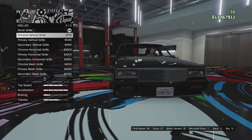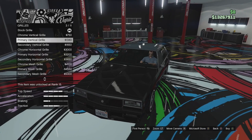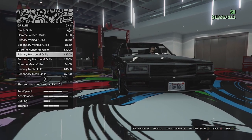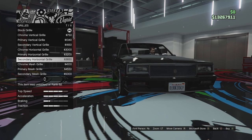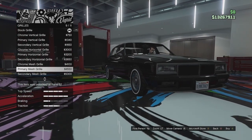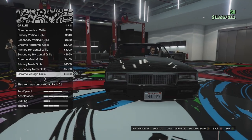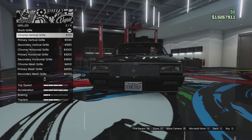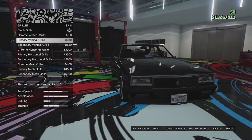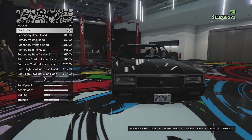Grill options - we've got the standard grill and the vertical grill. I was not expecting that. We've got a primary version of that, which looks pretty cool. We've got a secondary version. Then the chrome horizontal grill, primary horizontal grill, and secondary version of that. Then the mesh grill - very 1980s. We've got a primary mesh version, which actually makes it look a bit like an old Mercedes. A secondary version and then the chrome vintage grill. I quite like this. I was going to go for a lowrider build, but I think now we're just going for a muscle build. Who knows - when you slap parts on, sometimes you've got to change your mind.